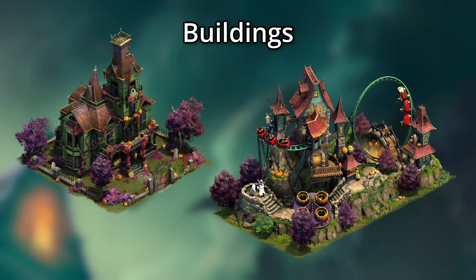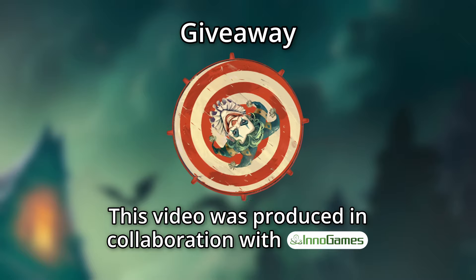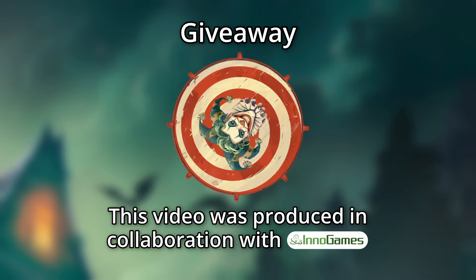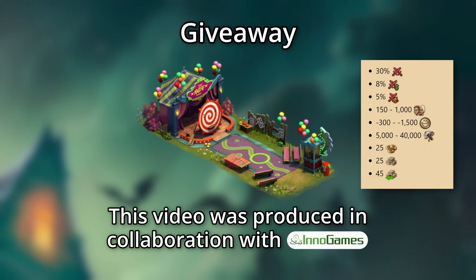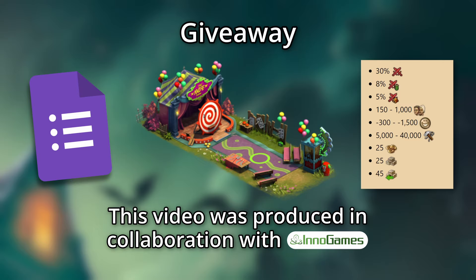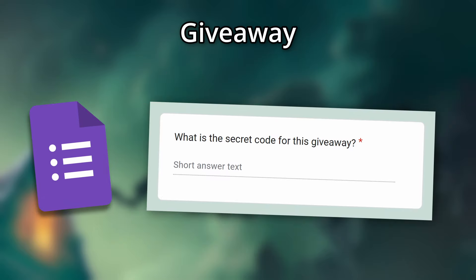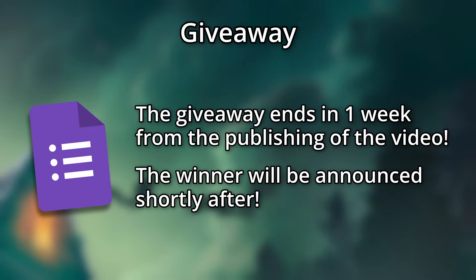Before we talk about how to win these buildings, how about a giveaway? This video was produced in collaboration with InnoGames, and we are giving away a Joker's Malevolent Spin. This is a 2x5 building with some decent stats, and all you have to do to enter is use the form linked in the description. However, you will need the special code to enter, so keep an eye out for it later in this video. The contest ends a week from the launch of this video, and the winner will be announced via Discord and a YouTube community post shortly after the contest ends.